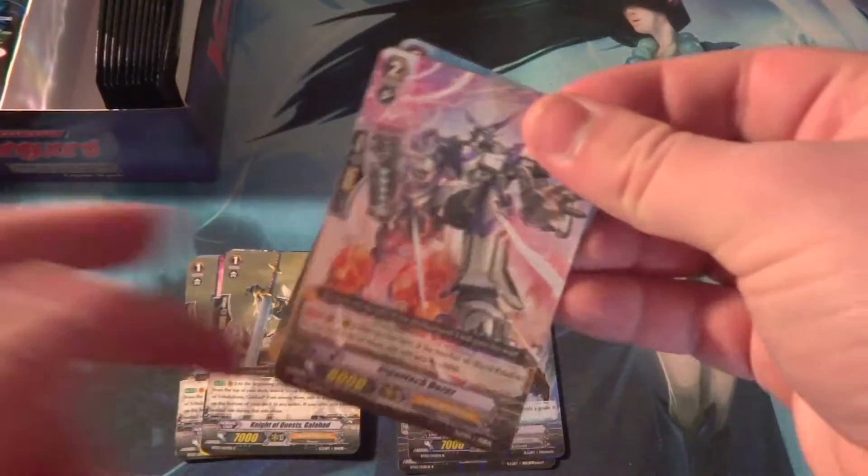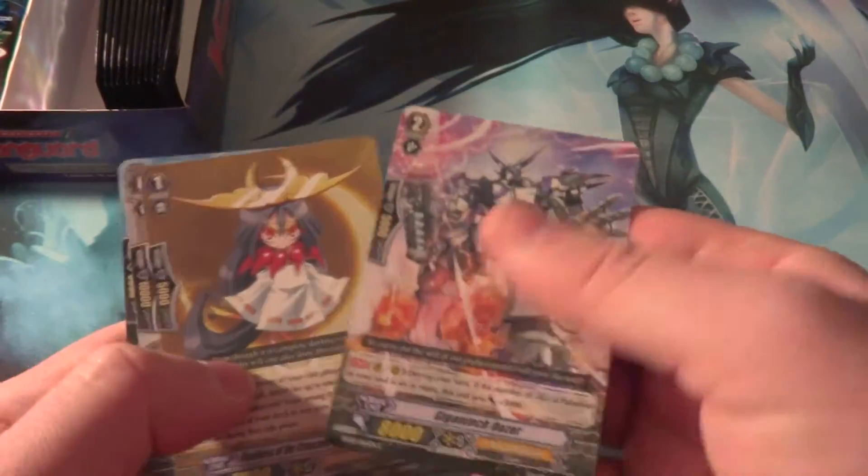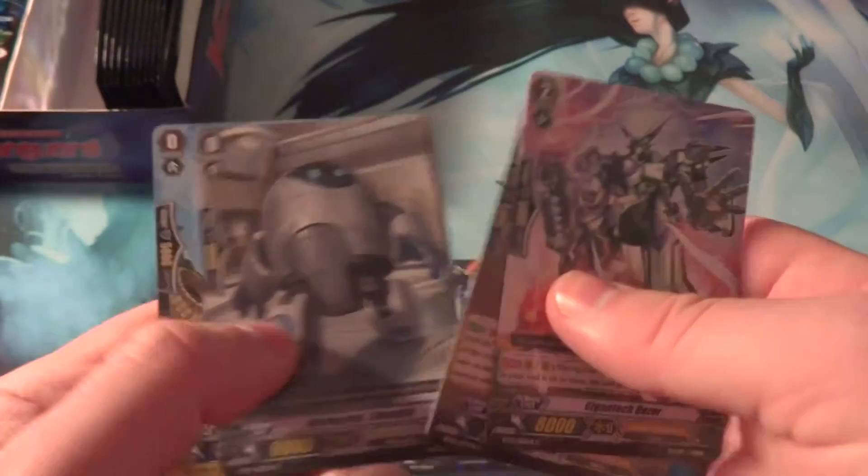Death Army Guy — a good card to put into Nova Grapplers for decks like Stern Kaiser and stuff like that. Then a Grade 1 Tsukiyomi, which is a starter for the Galahad Rite Chain.